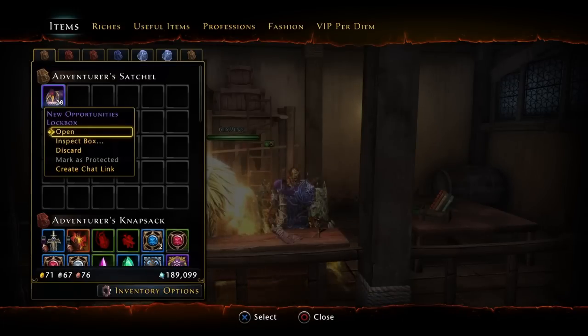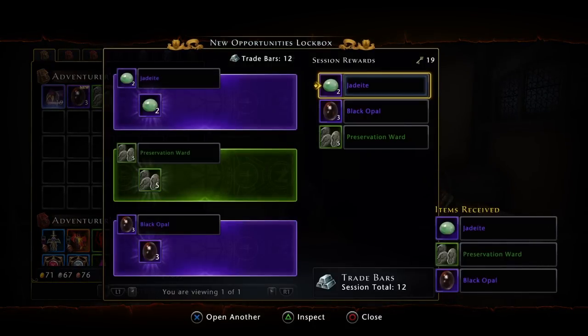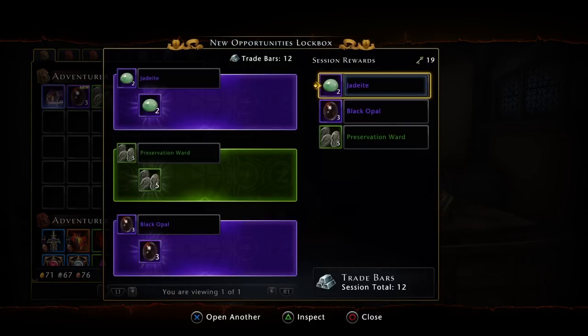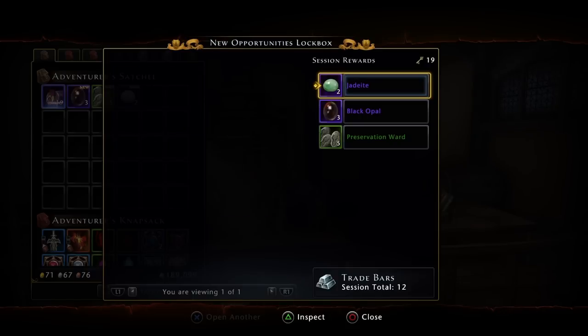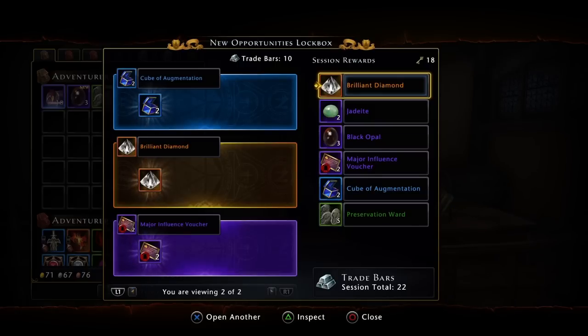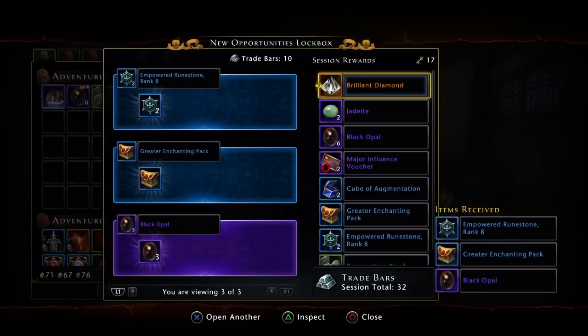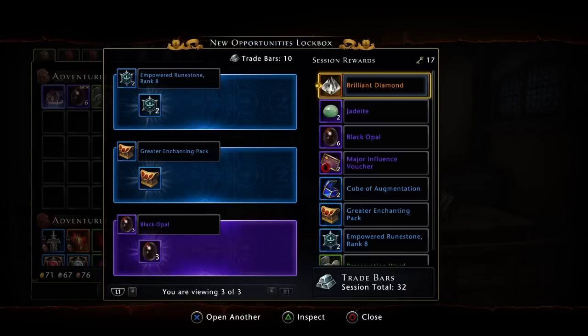I'm going to double down on these lockbox opening videos. It looks like the new opening screen is staying, which I kind of like — it shows you what you're getting as you open and keeps track of your trade bars. There's a brilliant diamond already — that's a good start. You can see what you got in each session in this little menu, and I like it.